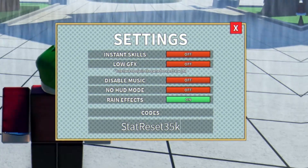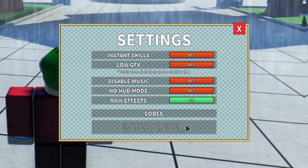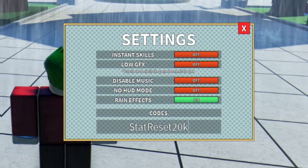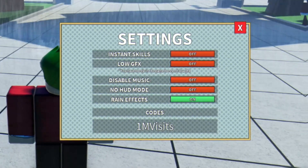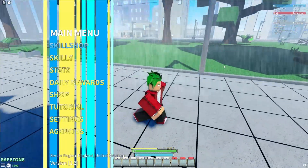The next code is StartReset35k. After that we have the code SorryForShutdown2, then 2mvisits, then StartReset20k, then 1mvisits. And finally you have the code FaceReroll — enter that one in and that gives you a free face re-roll.